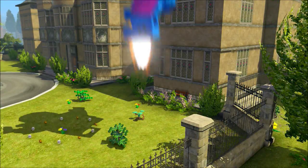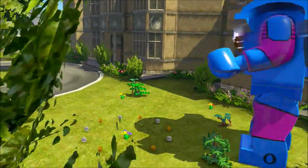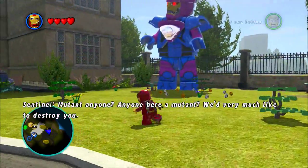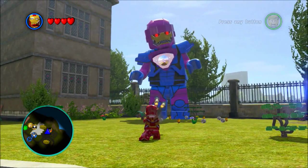So basically you're going to want to go to the spot on the map that I showed you, which is the X-Men Mansion I believe it's called, and head over here into the side yard — and this big robot will fall out of the sky to challenge you.